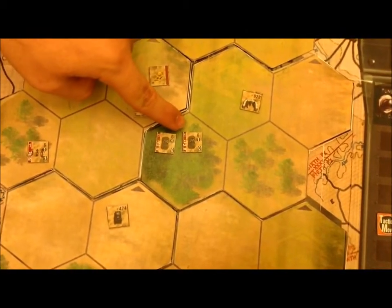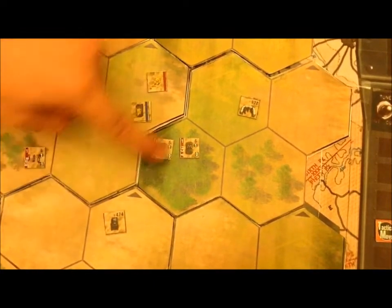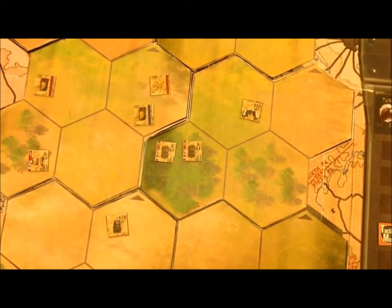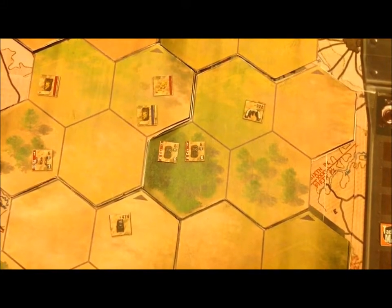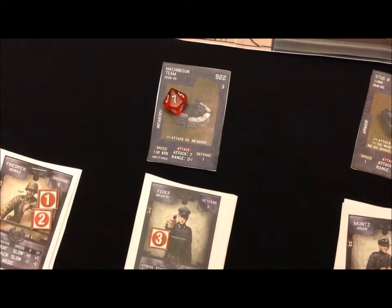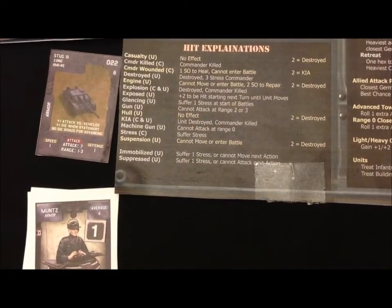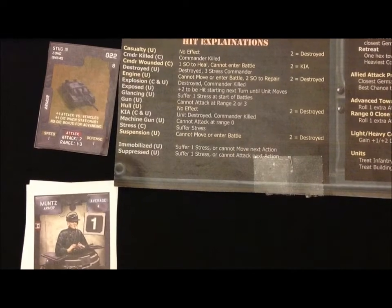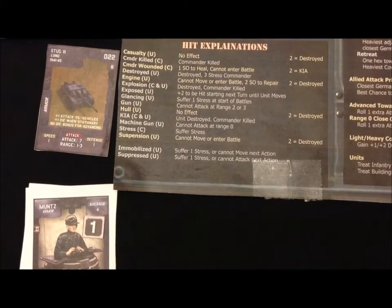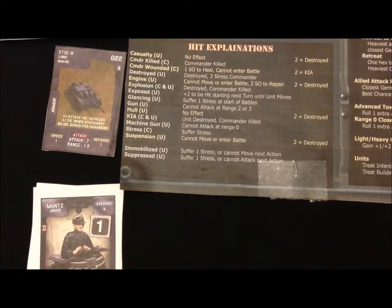The second armored car is going to try to attack the closest German unit, which is either 922 or 474. 474 has a defense of 2, whereas 922 has a defense of 1, which means this armored car is going to be shooting at the machine gun team with a single die, inflicting a hit on a 7 or higher. He just barely hit. The hit he suffers is an immobile. This means he suffers one stress or cannot move next action. He's out in the open, so I can either have him sit still or pay stress to move back into heavy cover.